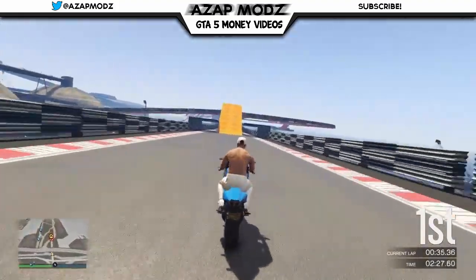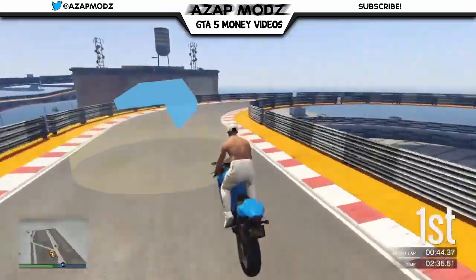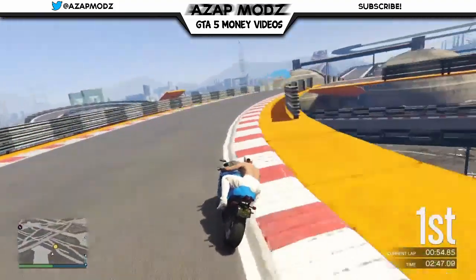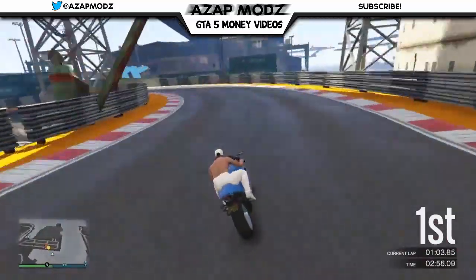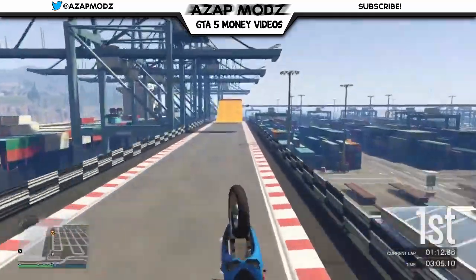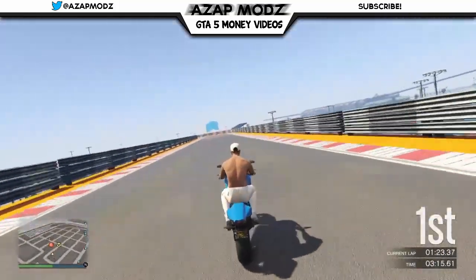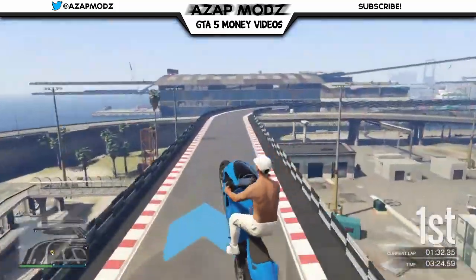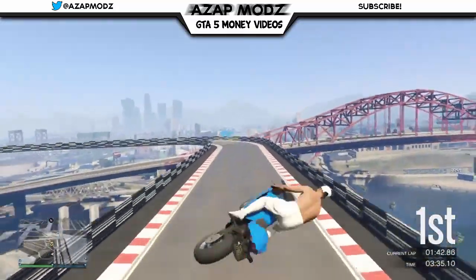When you see me going off ramps and leaning back, what I'm doing is giving myself more height and more speed. When I lean back off a ramp, I'm essentially gliding in the air — this gives me speed and makes me faster when I land back on the ground. This may take a few tries to master, but make sure you do the gliding every time you jump off a ramp because this is the key method to winning this race and getting closer to that $100,000.